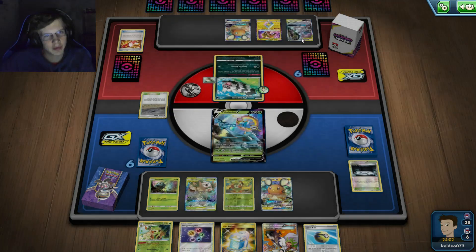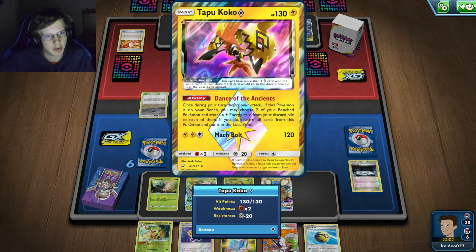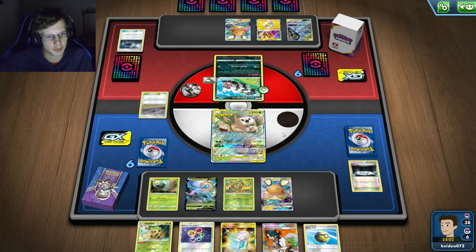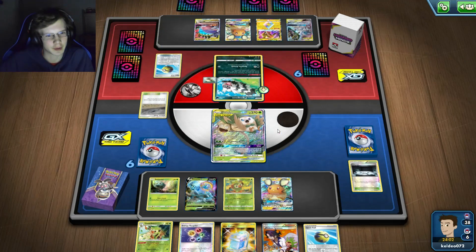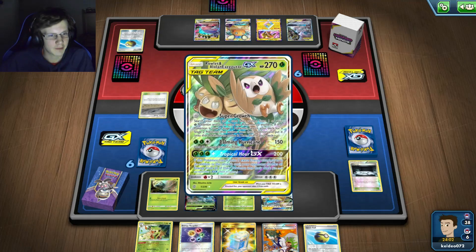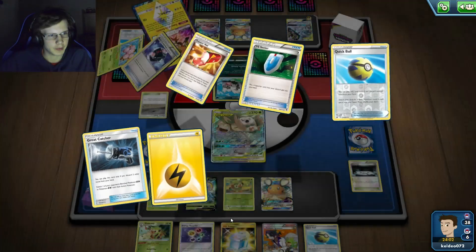He's got a Great Catcher, it is possible for him to one-hit this dude. He did start with Zigzagoon actually, but he hasn't used that supporter yet, so he's probably gonna use Roxie and find another Zigzagoon. He's got a Great Catcher so he will send up Raleg - he's going for the one-hit kill for sure. I do play another Raleg but it's not ideal for this guy to die on his first turn.